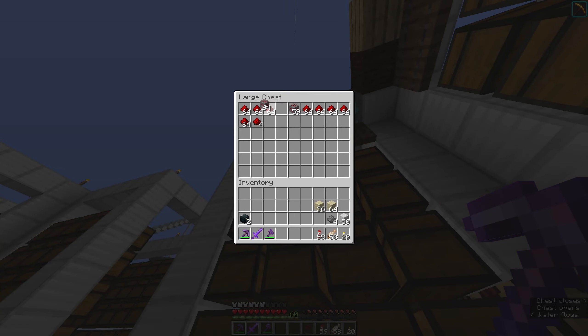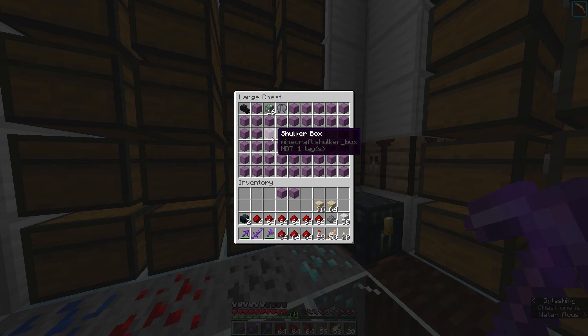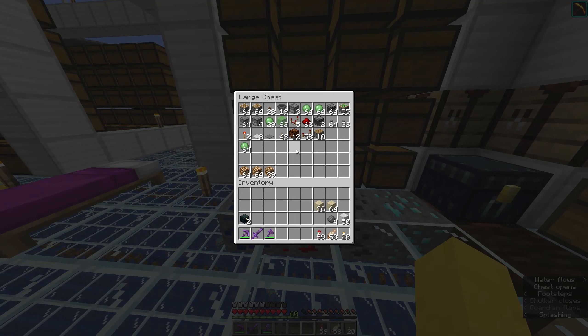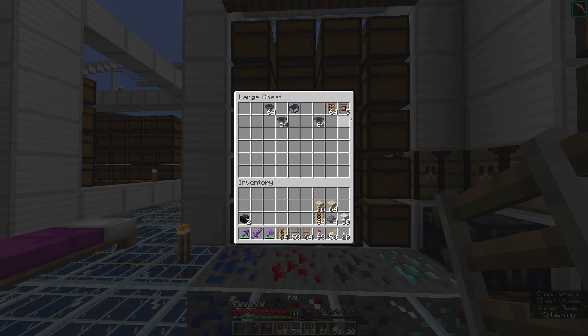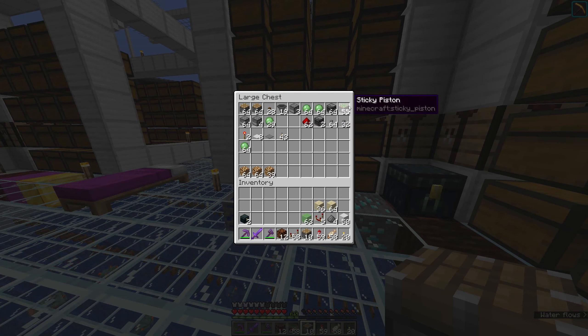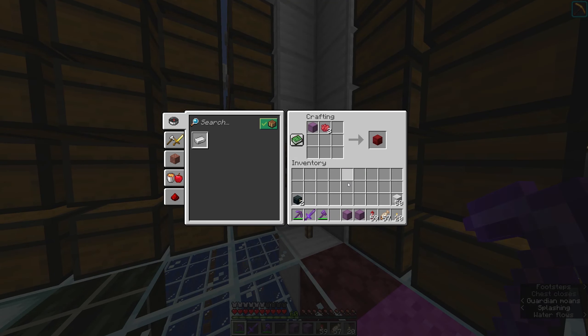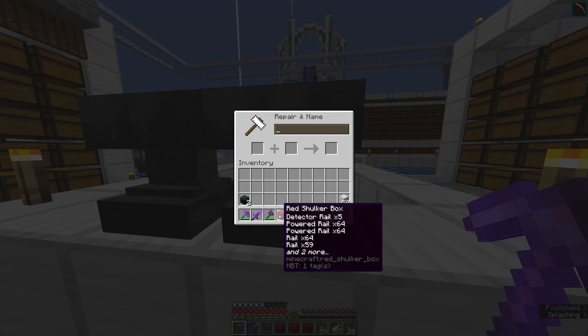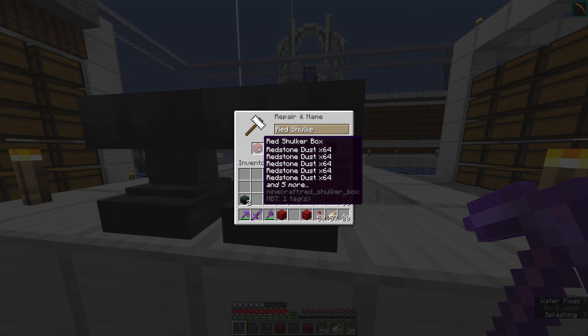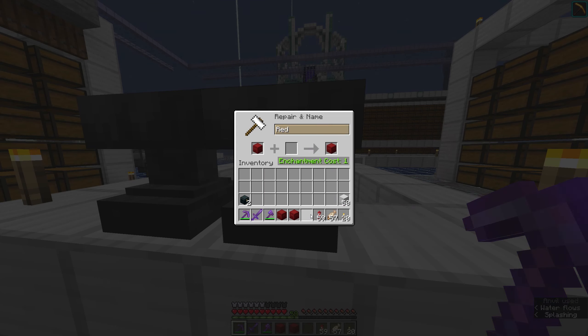And then a redstone shulker, of course. I'll probably need a few of them for different aspects of redstone - one just for redstone dust, one for rail components, and then one for general redstone stuff. Actually, the redstone ones are all going to be red, so I'll have to recolor my fireworks box to something else. So this is rails, this is redstone dust, and then we've got redstone components.